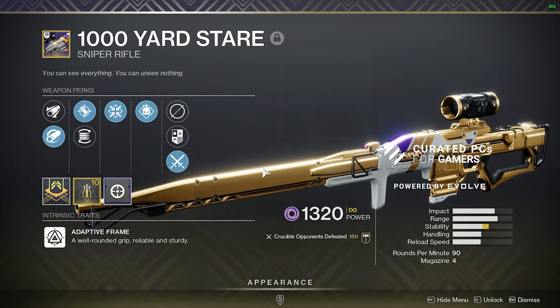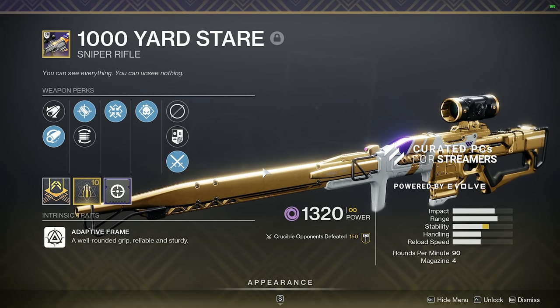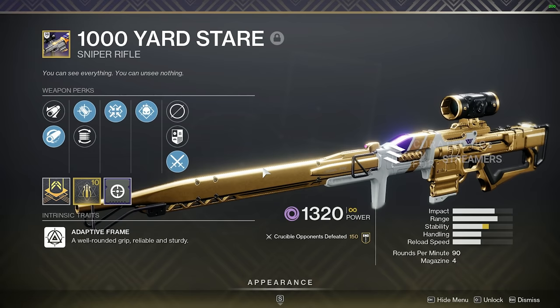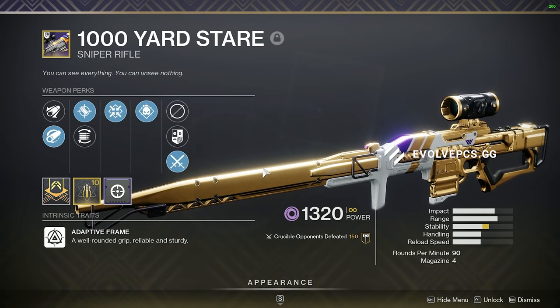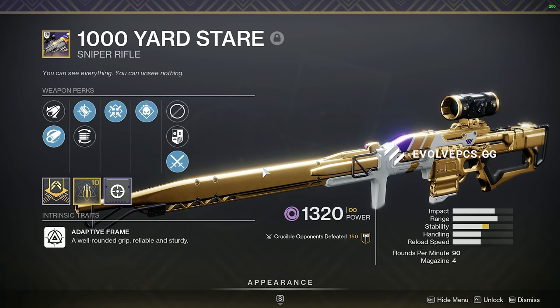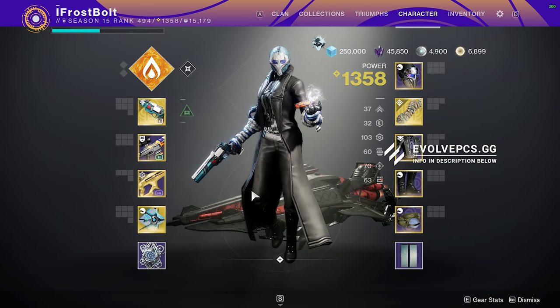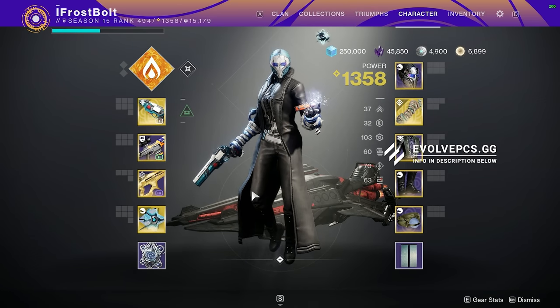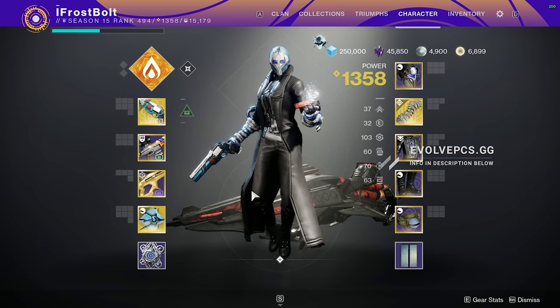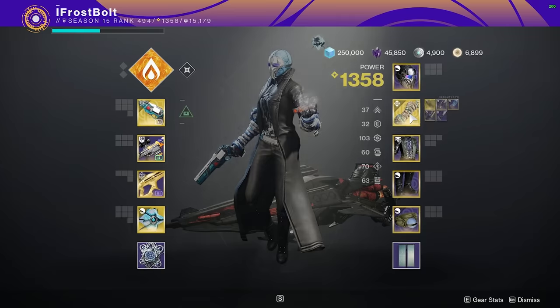So right now we have a really popular sniper rifle called Eye of Sol, and that comes with 45 zoom. This one actually has a shorter zoom than that weapon, but it's just by one — it has 44. The sniper rifle, I highly recommend it. I didn't have Snapshot; I didn't get blessed with RNG. I'm going to be using a build that helped me replicate the snapshot feeling. So I introduce to you Ophidian Aspect.